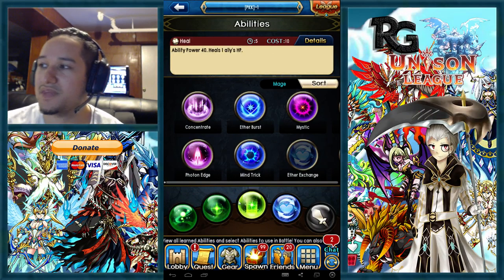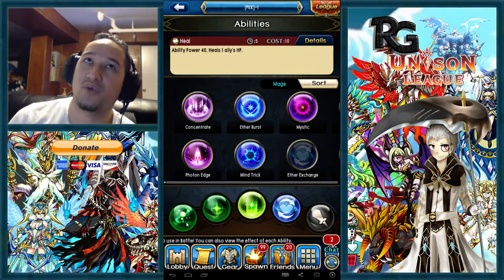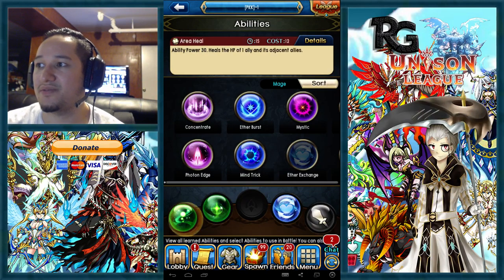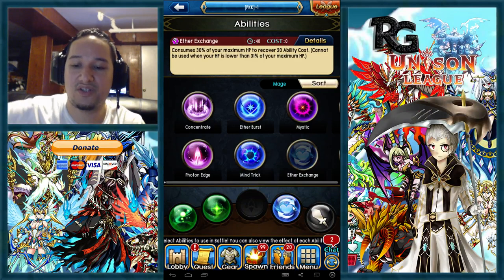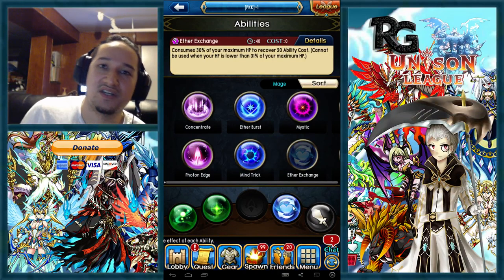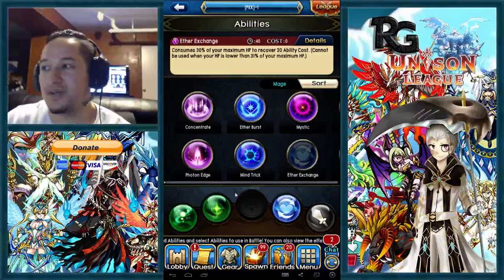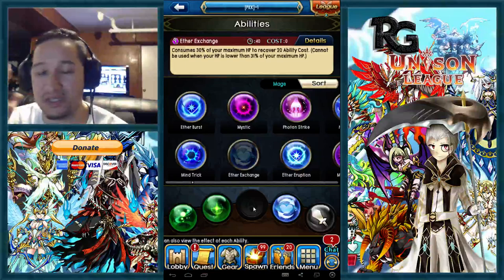Having low cooldown heals with high animation speed is really good — the heal and area heal animations are fast, which is valuable. You can replace recover with dignity to have three area heals and ether exchange, so you ether exchange and then area heal your team. The specific setup depends on what strategy you're running, but I wouldn't really suggest guard on the cleric since most of the time they won't be targeting your character.